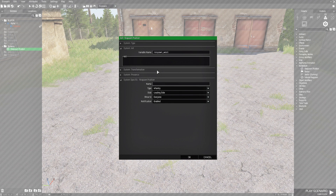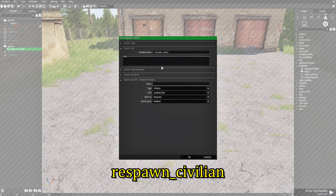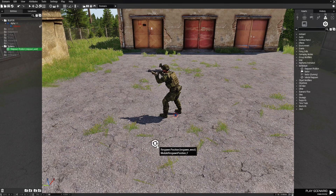Keep in mind that if you were playing as East then it would be respawn underscore east. If you are on the independent side it would be respawn underscore gorilla. And if you're playing as civilian then respawn underscore civilian. We're going to set it as infantry and the side is going to be Blue 4, and the rest is fine. That sets up the respawn module.